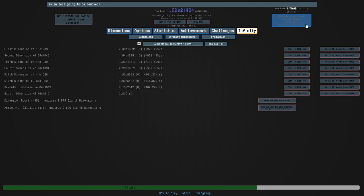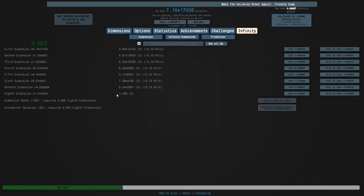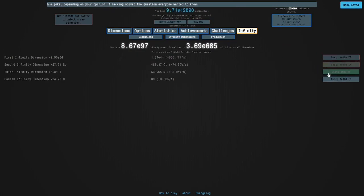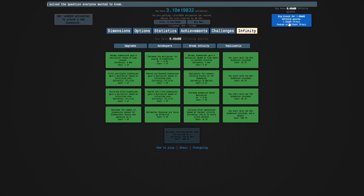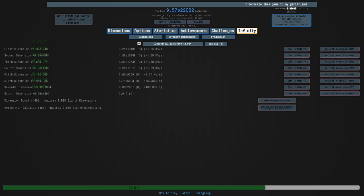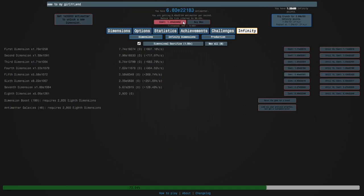It looks like I'm gonna have to do a bit of a longer run after this. I think it's 48 galaxies, so see you then. We're almost at 48 galaxies, I'm gonna get my dimension boost and I'm up to e100 infinity points. 48 galaxies is trivial, so I could even go for 49 — and you know what, I think I'm just gonna do it.